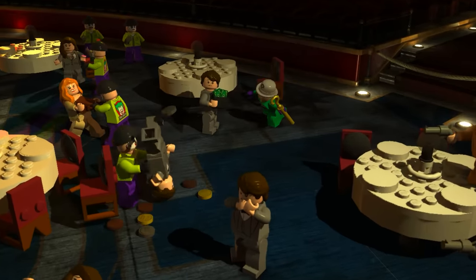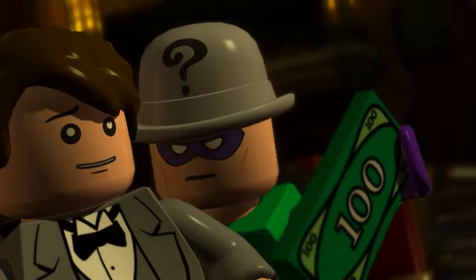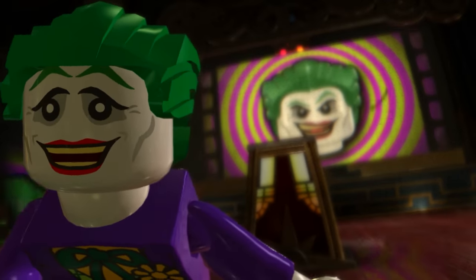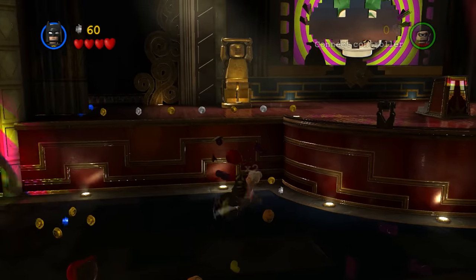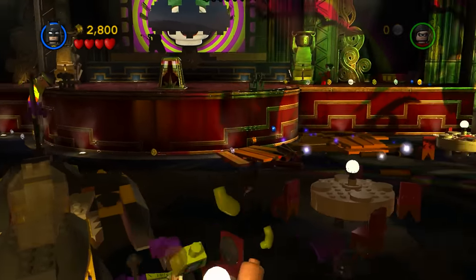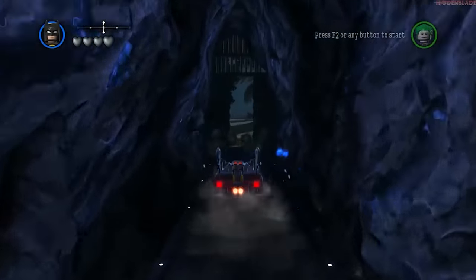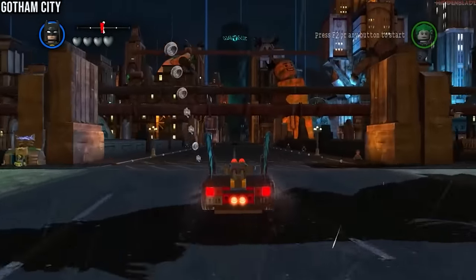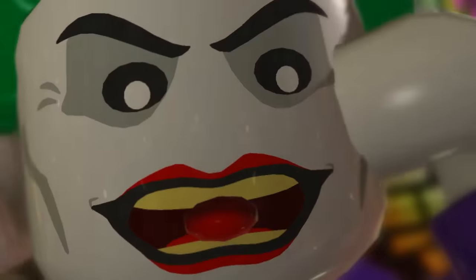Dropping in at number 11 is LEGO Batman 2. I had to take my rose-tinted glasses off for this, because it's probably the LEGO game I played the most as a kid. LEGO Batman 2 was the first LEGO game to introduce voice lines, and they did it pretty well with some great gags. Looking back, it actually shaped LEGO games quite a lot — it introduced the first massive open world hub world in a LEGO game, and they nailed it. I especially liked how you unlocked characters by finding them in the hub world and defeating them in a mini boss battle. That's why LEGO Batman 2 lands just outside the top 10 at number 11.